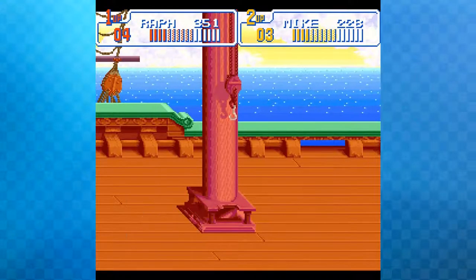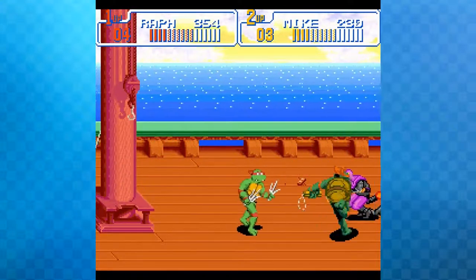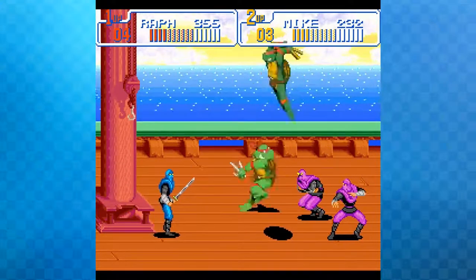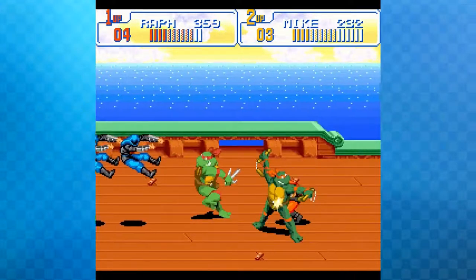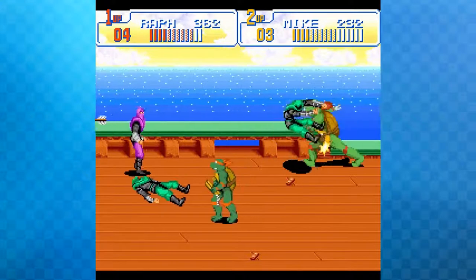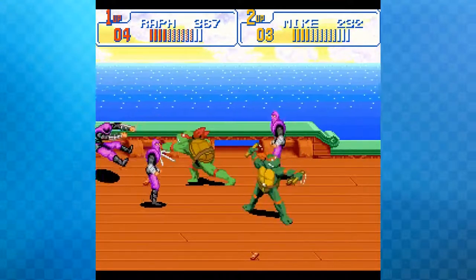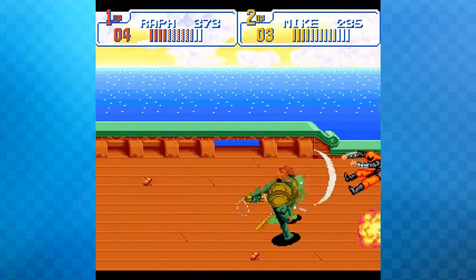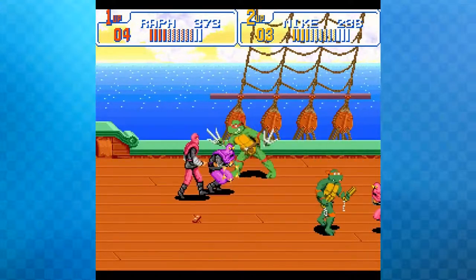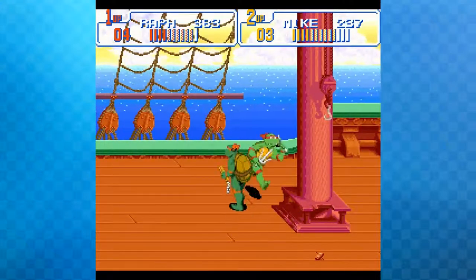They move onto the pirate boat stage to fight Bebop and Rocksteady. There are planks with wooden obstacles that hit you in the face if you step on them. Arrow-shooting enemies appear that aren't really aiming at anything. The stage features different colored enemies — blue ones have swords — and the host notes they're technically ninja robots.